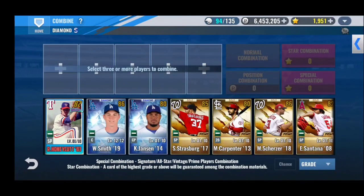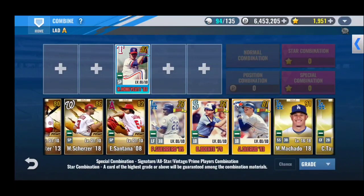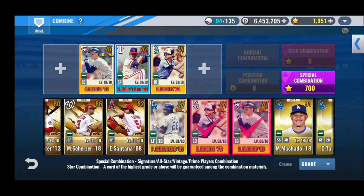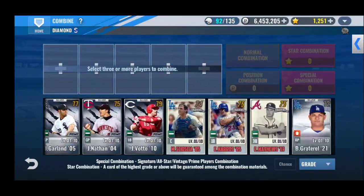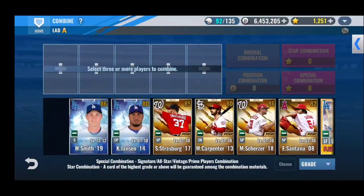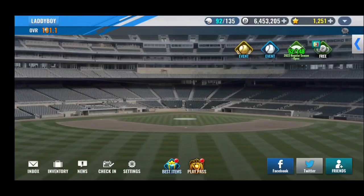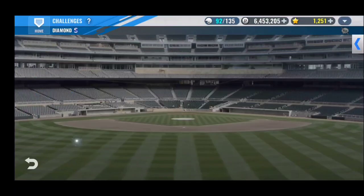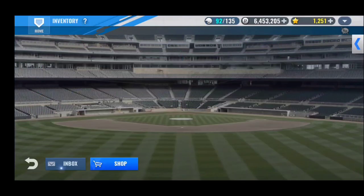Alright, let's get into the golds. John Olerud. Let's do one diamond — two golds. This might be the last one, and we get a Holland. No use in doing a prime combo — I'm probably just saving these for mentor or any kind of mentor at this point.